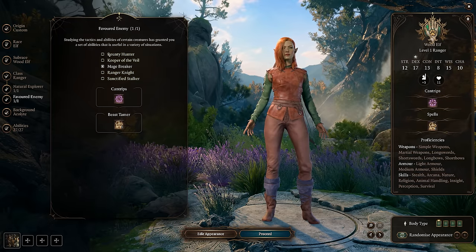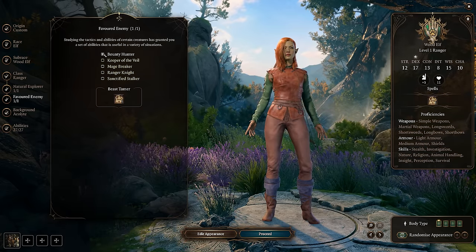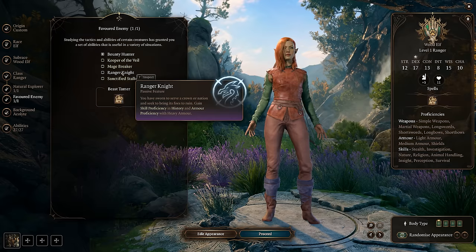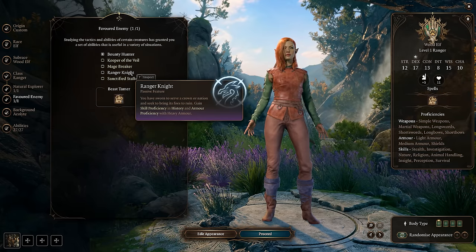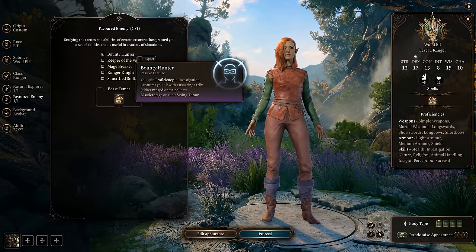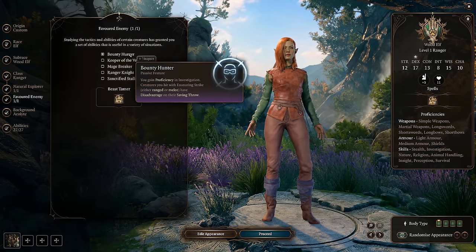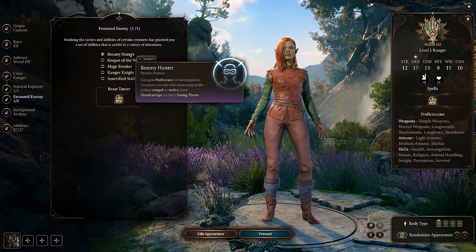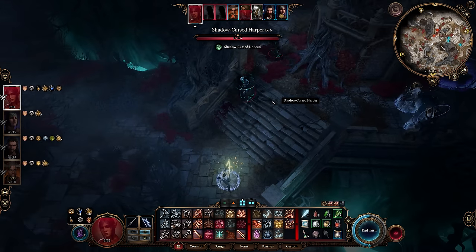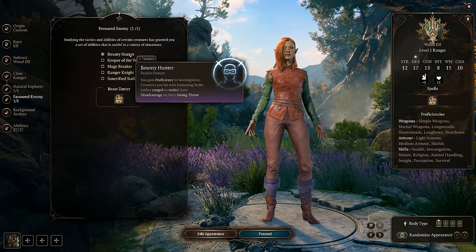Then we move on to Favorite Enemy. This is another situation where the first option on the list is the clear choice: Bounty Hunter. Ranger Knight is also pretty cool — it gives you proficiency in heavy armor — but it's absolutely not what we're going for with this build. You don't want to put a stealth character in heavy armor. Bounty Hunter gives you proficiency in investigation checks, which helps mitigate a low intelligence score, but the real reason we're taking it is it makes Ensnaring Strike much better by imposing disadvantage on the strength saving throw.